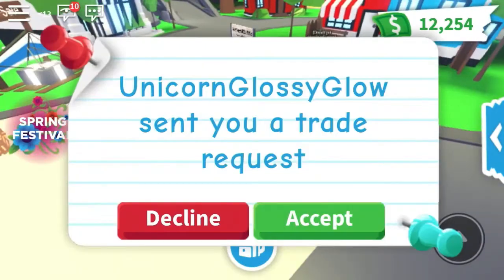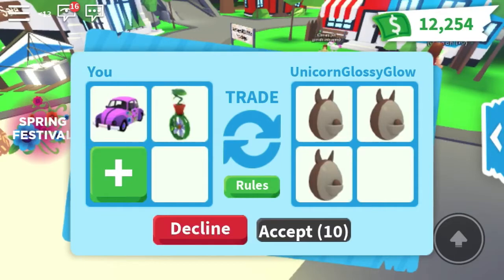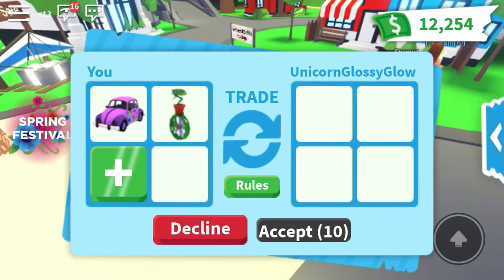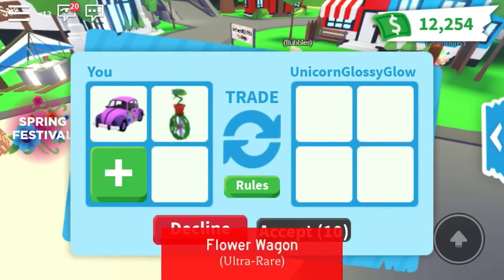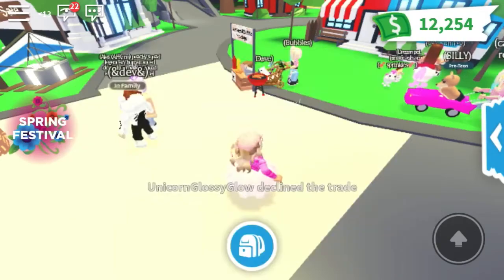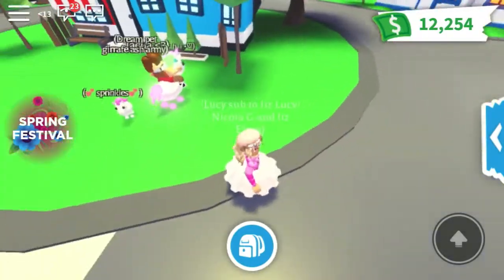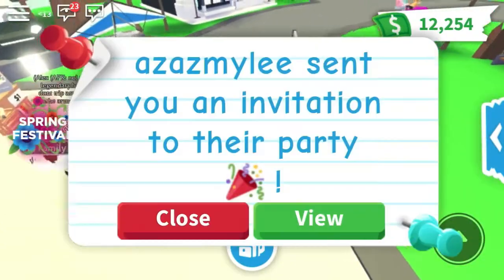She traded me! I put on the flower wagon and the daisy unicycle and she put on an Aussie egg — another Aussie egg, another Aussie! Then she just took them off. I hate it when people do that — they put on something really good and then take it off. She put on a crocodile and then took it off. She declined — I think she wasn't sure what to trade for this.